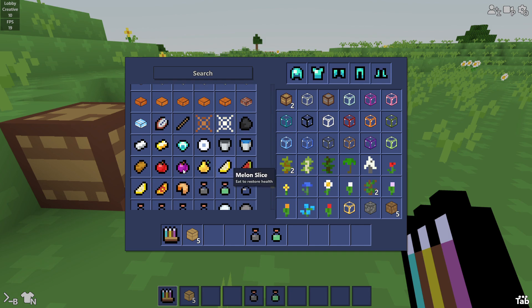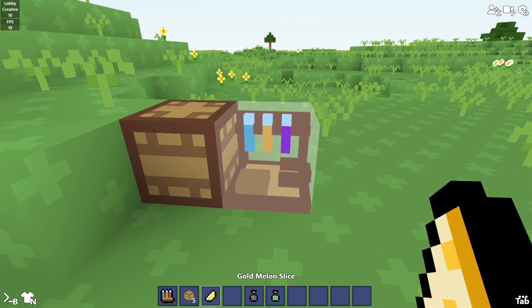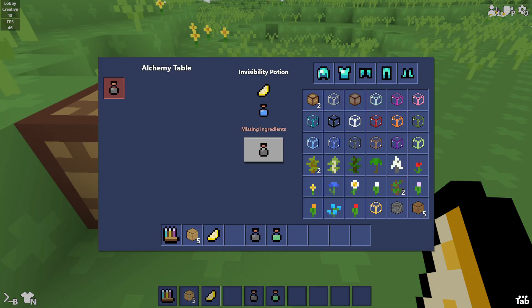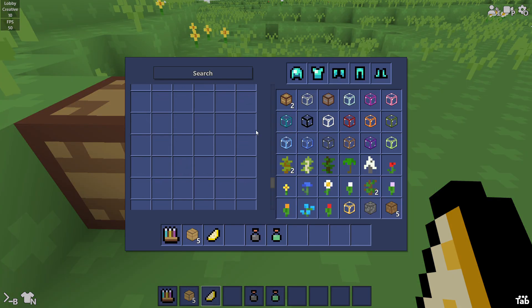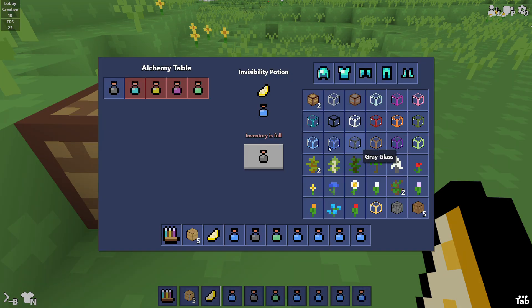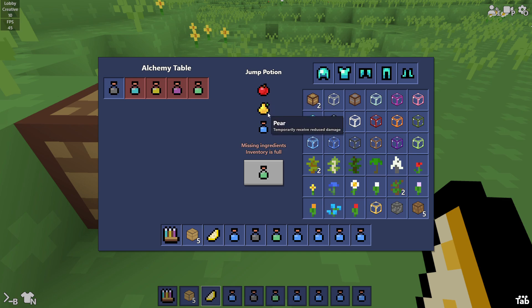To make the invisibility potion you need a gold melon slice — also you didn't fix the texture yet. You need a water bottle, obviously. And then for invisibility you use the gold melon slice. For speed there's the coconut, defense — they already had all this stuff before. And for the jump you need an apple and a pear.